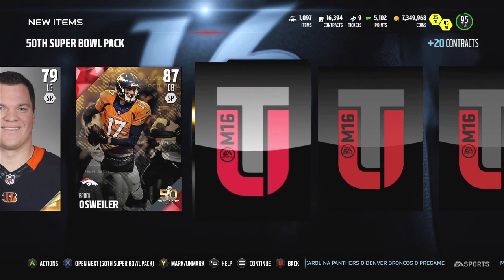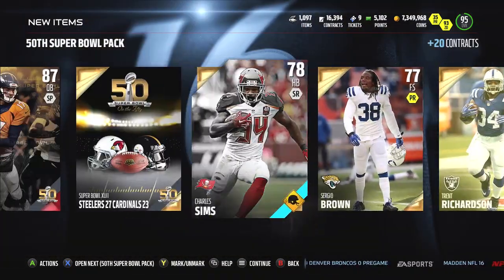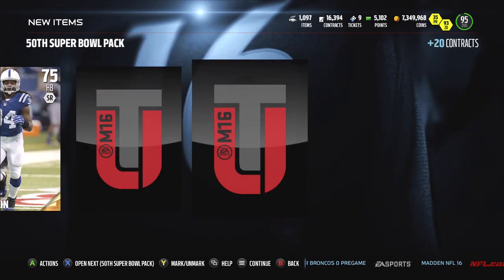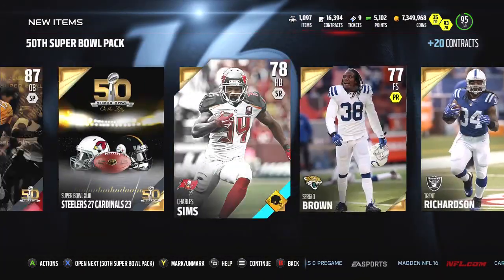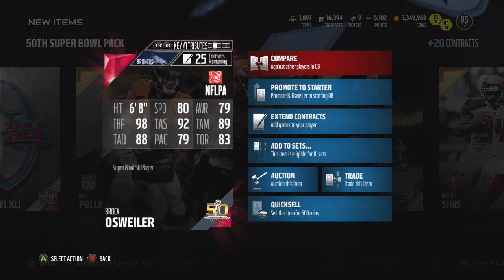Most things broke right for the Broncos. As you guys see, we get back-to-back Super Bowl Elites, which is pretty sick. We get Brock — it is a Super Bowl Elite that goes for something; it looks like a crap card but it's worth at least 50,000. The one thing the Broncos couldn't do was have Peyton Manning not turn the ball over, and he still turned it over twice.